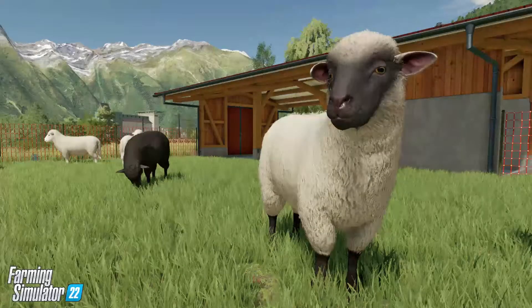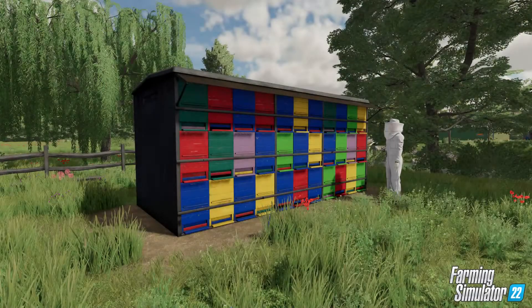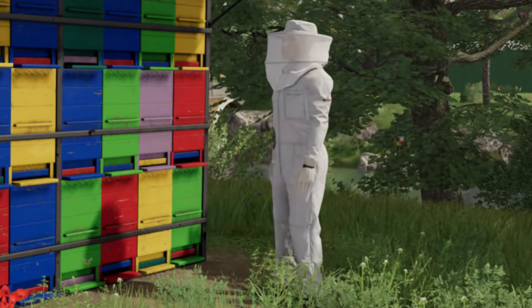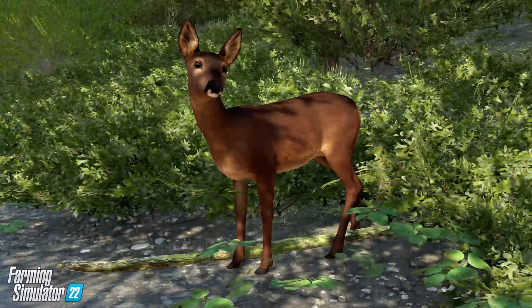Some sheep — we can see just how fluffy they are in Farming Simulator 22. This very colourful beehive with a character in a beekeeper suit stood outside. And a look at the wildlife with this lovely looking deer, and it's great to see more wildlife being introduced to Farming Simulator 22.